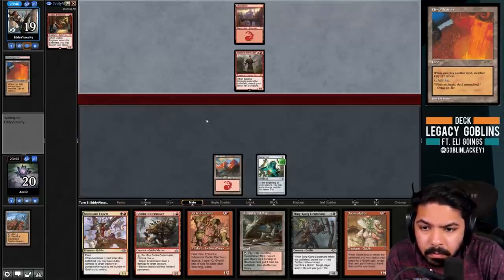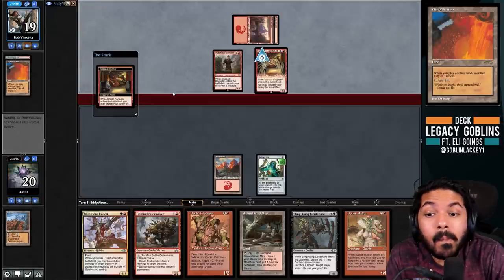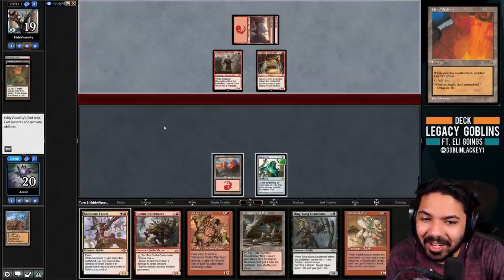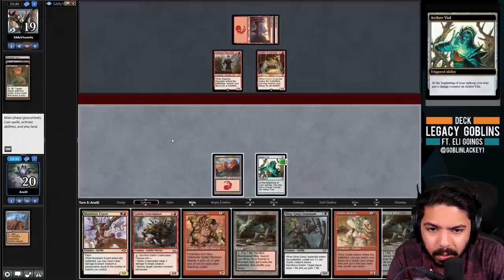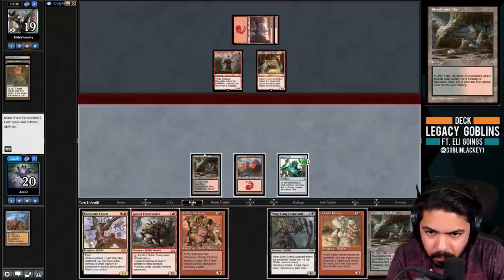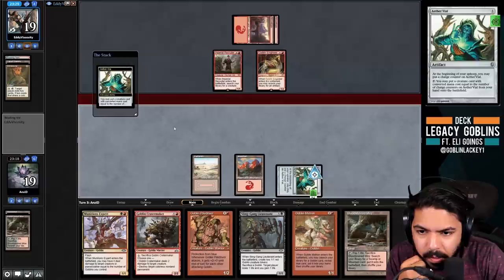Crater Maker specifically does not interact well against Painter Servant because it's a colorless non-land permanent and Painter makes everything have a color. We untap, draw Bloodstained Mire - pretty solid. Let's kill that Engineer immediately. If they play a Painter next turn we can Matron for either Gem Palm or another Expert to kill it. We Vial in the Expert.